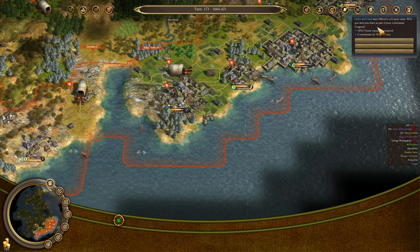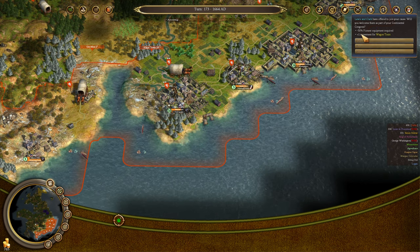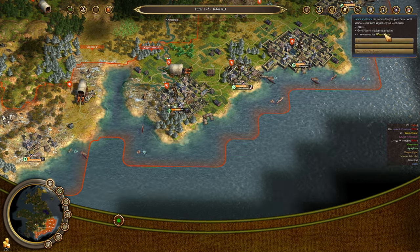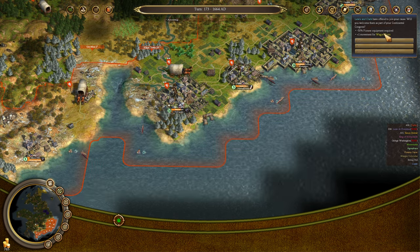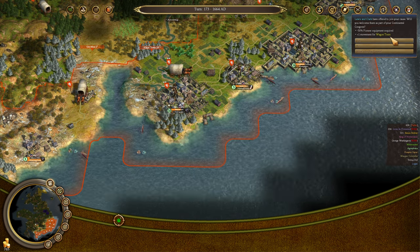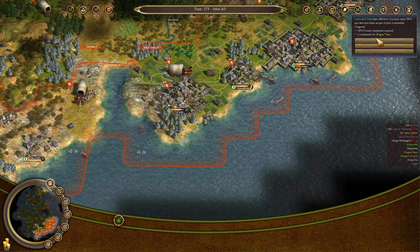Lewis and Clark — that's amazing. We had him at about 7,000 points, so we're generating maybe 3,000 political points every single turn. Half price pioneer equipment is wonderful. I wish I had been in position to have my pioneers not working so I could re-equip them for half price, but unfortunately if I unequip them now I'll get half the tools I would have gotten beforehand. The big deal is this plus one movement for wagon trains — we constantly need more wagon trains because we're constantly producing more and more goods. This plus one movement is going to make everything way more efficient.